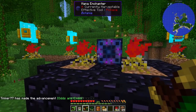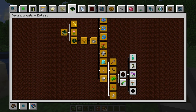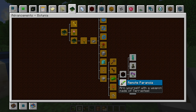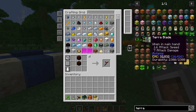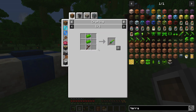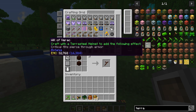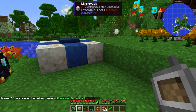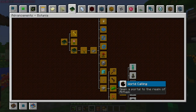Got the Mana Enchanter advancement! The next advancement is 'Arm yourself with a weapon made of terra steel.' I looked up the terra blade — it takes terra steel and a living twig which we have. There it is — we got 'Remote Paranoia,' another advancement done! The next advancement has us creating a portal to the realm of Alfheim.